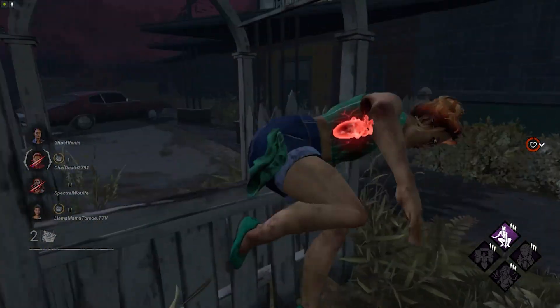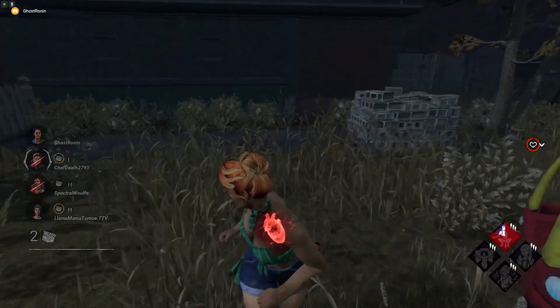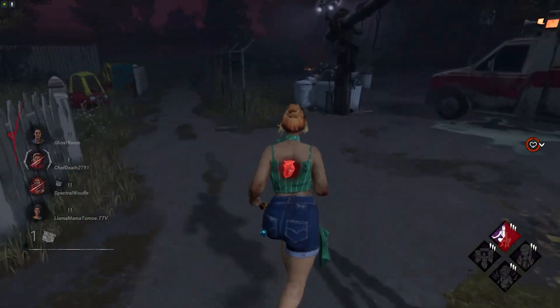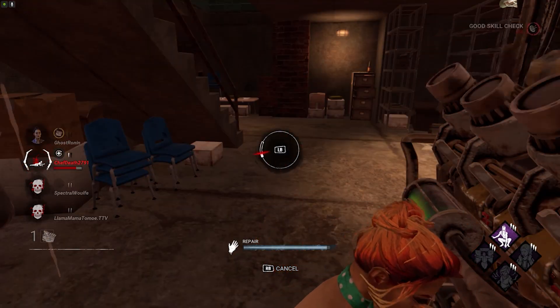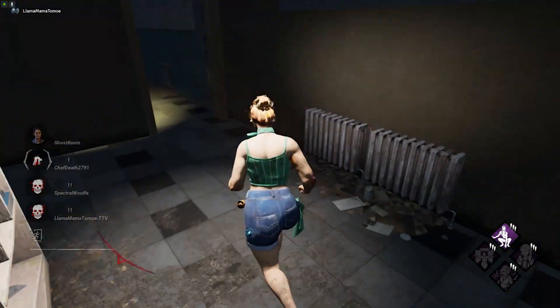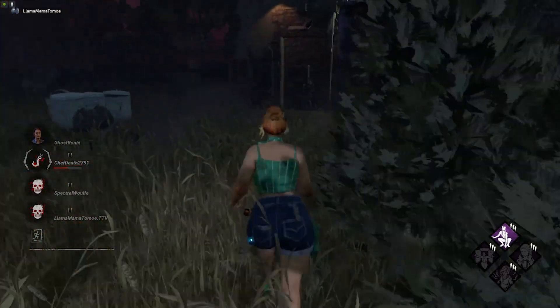You want to be able to get out of the killer's sight and into a locker without them seeing you. I got the gen done, I win! Because head-on takes three seconds before it's ready to go off, and inner strength takes ten seconds before it's ready to go off. That's just a bonus perk if you can get it to go off. I would wait for the three seconds and then just use head-on if you need to.